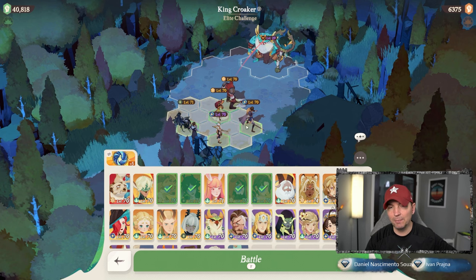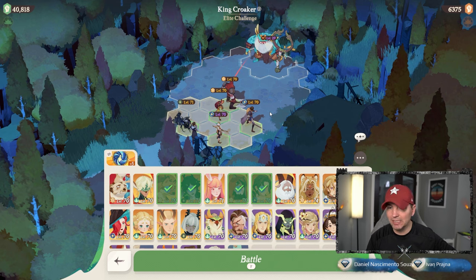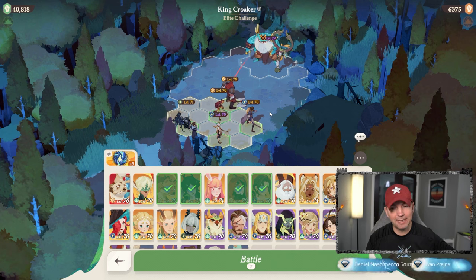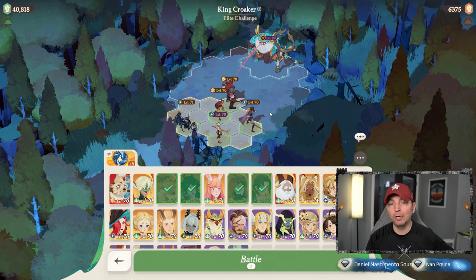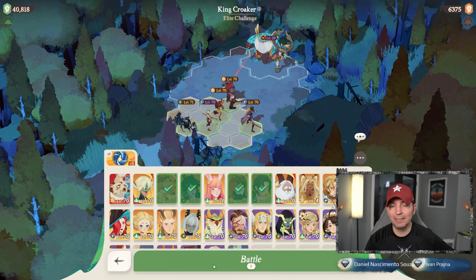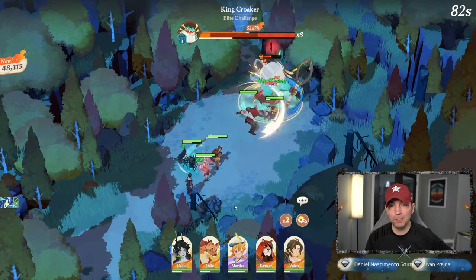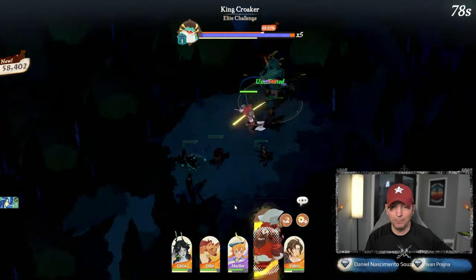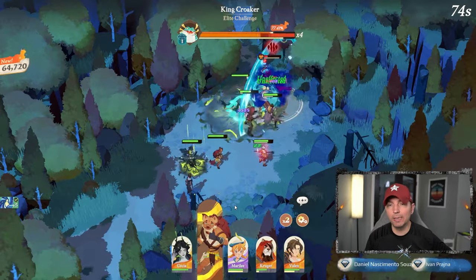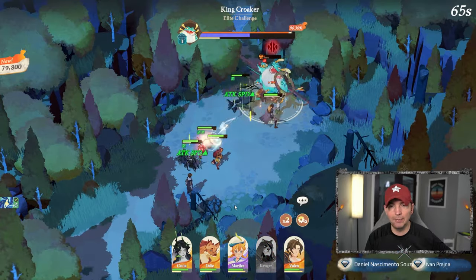Looking at the build, Kruger and Valen will come up front and attack. I'm not sure this is the most effective combination, but Temesia does do an incredible amount of damage as a tank in this game mode. I've also put in the artifact. We'll have to see if we can last the entire time — healing isn't very important here because of the insta kill mechanic.